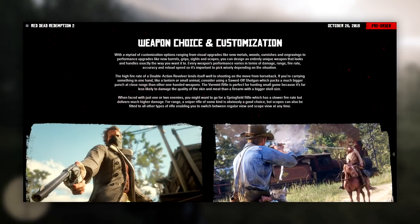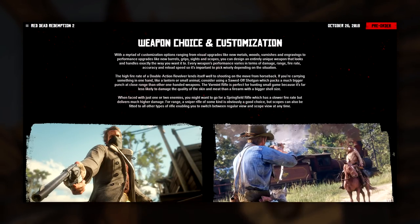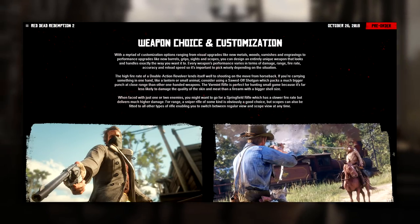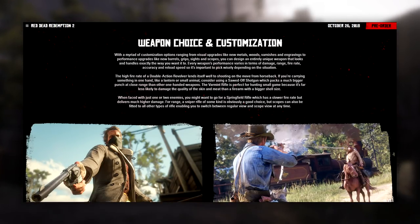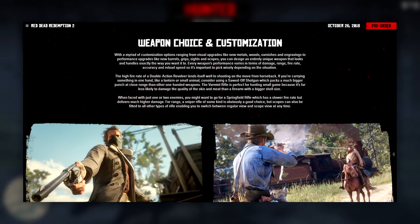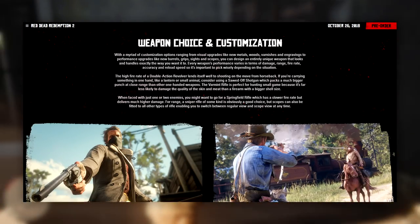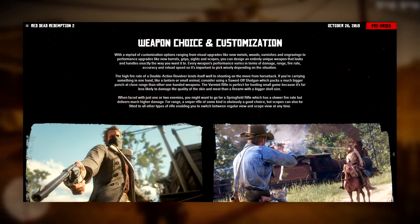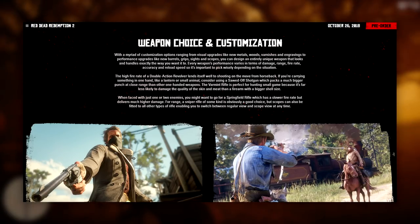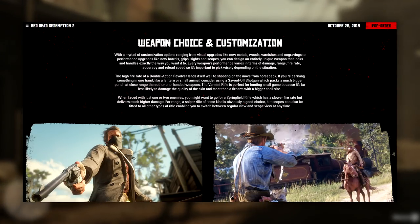After the weapons catalogue, we've got further information on weapon choice and customization in Red Dead Redemption 2. With a myriad of customization options ranging from visual upgrades like new metals, woods, varnishes and engravings, to performance upgrades like new barrels, grips, sights and scopes, you can design an entirely unique weapon that looks and handles exactly the way you want. Every weapon's performance varies in terms of damage, range, fire rate, accuracy and reload speed, so it's important to pick wisely depending on the situation. The vermin rifle is perfect for hunting small game because it's far less likely to damage the quality of the skin and meat than a firearm with a bigger shell size.